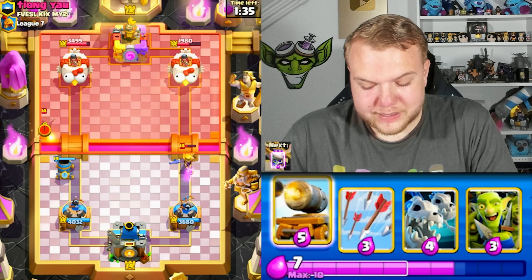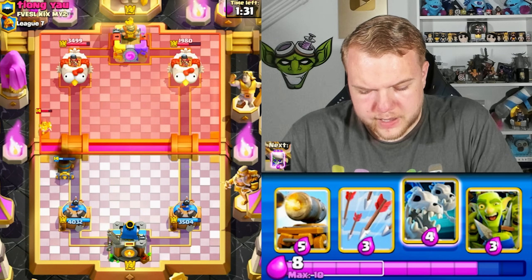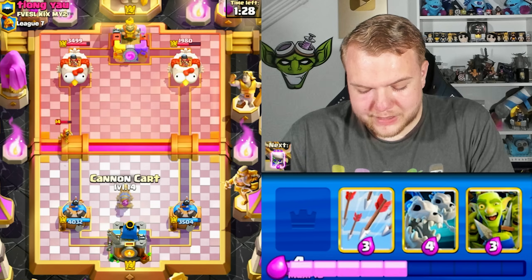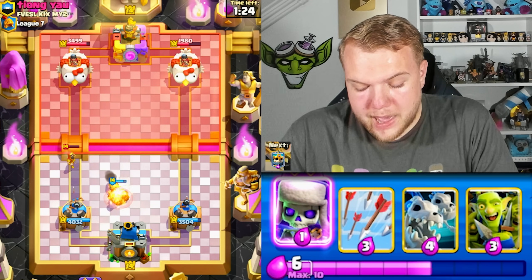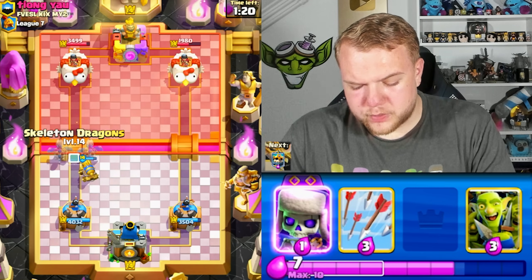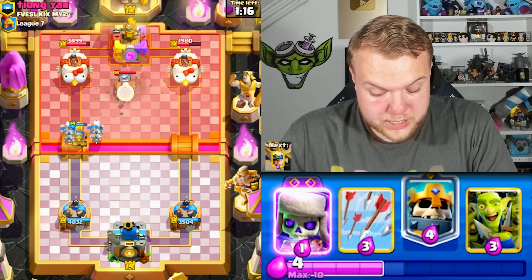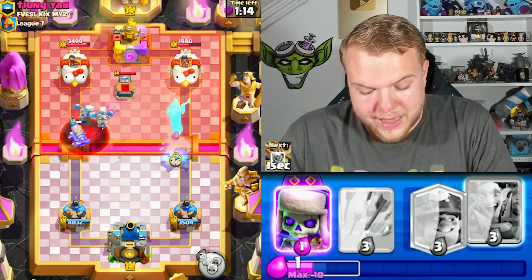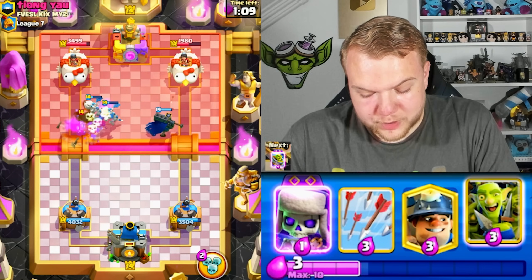If he goes with Royal Giant we have the cannon card. He's running normal wizard — that's actually really interesting. I would only use wizard if it's the evolved one. He should have the evolved Royal Giant because I think he's missing that, and I'm not sure what other card he's missing.